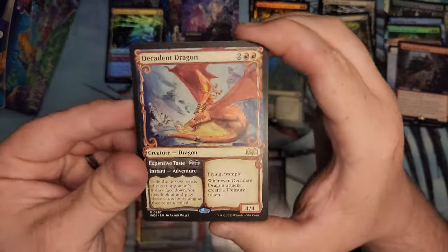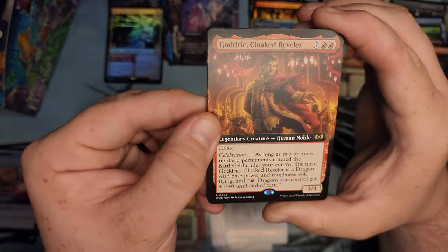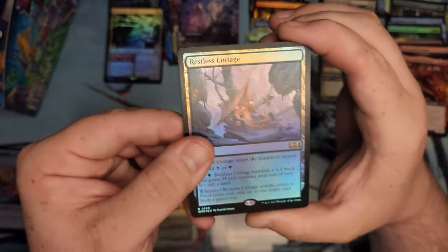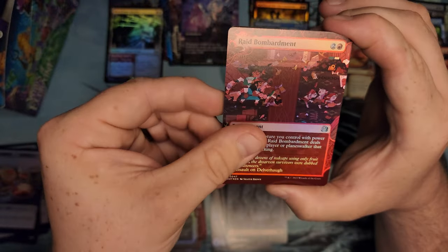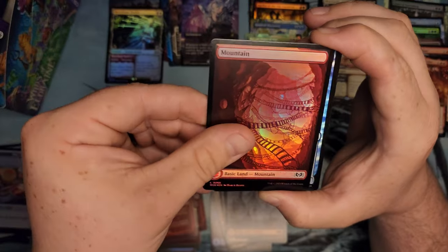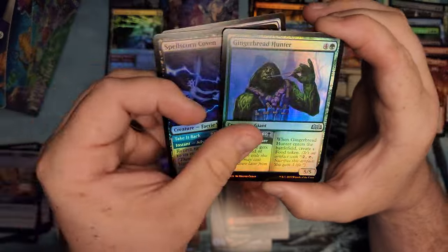Decadent Dragon — don't mind seeing that. Restless Cottage. I completely lost that thought. I think I was going to say something about how the anime cards are hard to hit, and then we pulled one and just shut me the hell up.